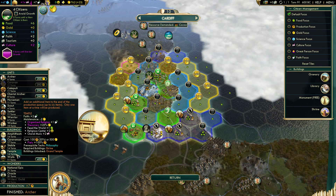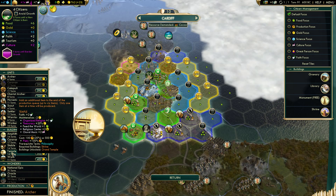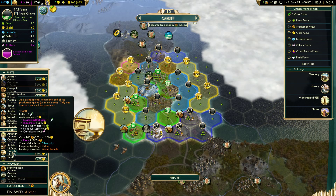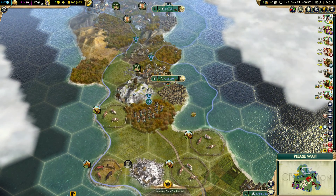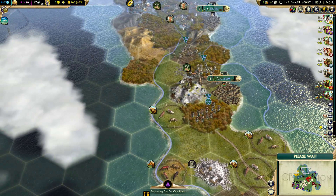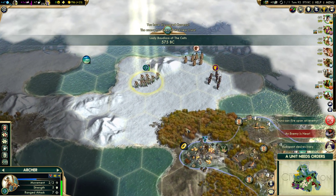This is Cardiff. Let's get Amphitheaters or Temples - let's get Temples. I'd like to actually get through Rationalism pretty quickly. I should probably end this part here.